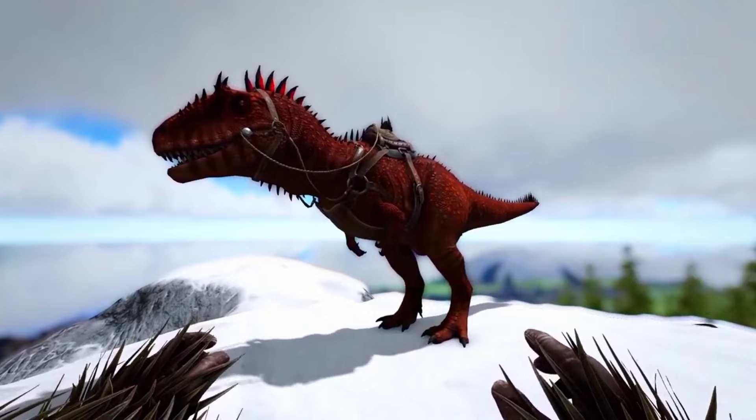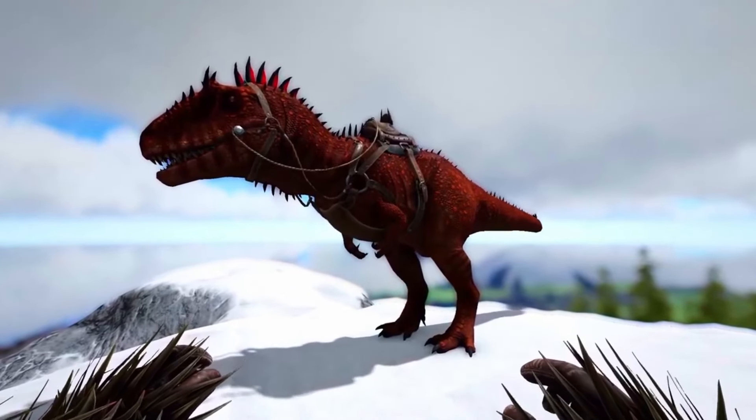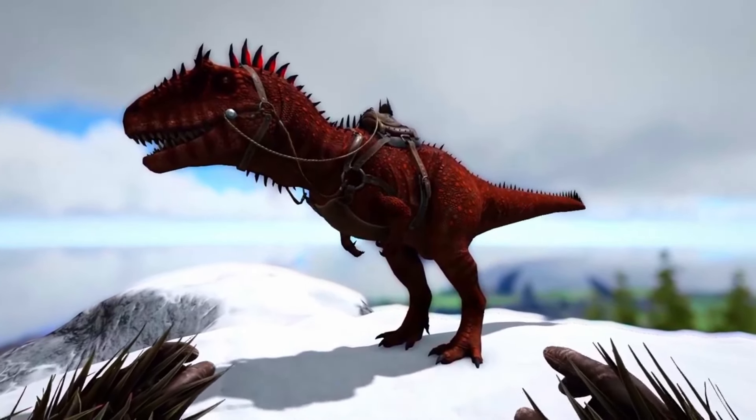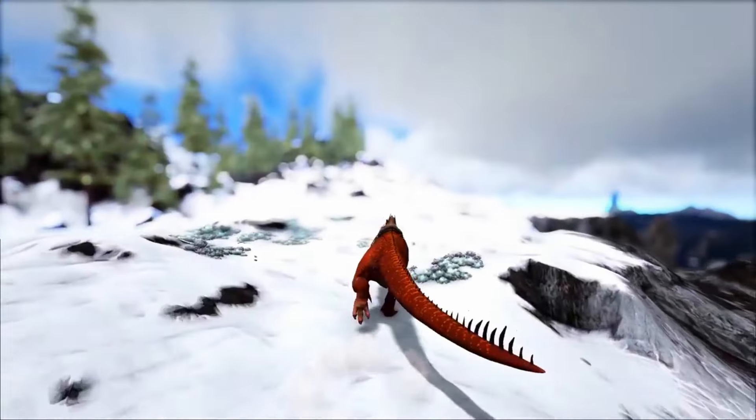Now we have the Carcharodontosaurus, and this creature is hugely powerful, which is obviously why it's on this list. The Giga kind of would have been on this list until this creature came out, as it does everything the Giga does but better. It deals more damage than the Giga — once that blood rage is full it will do more damage than the Giga — and it has more health because it doesn't have the rage meter.